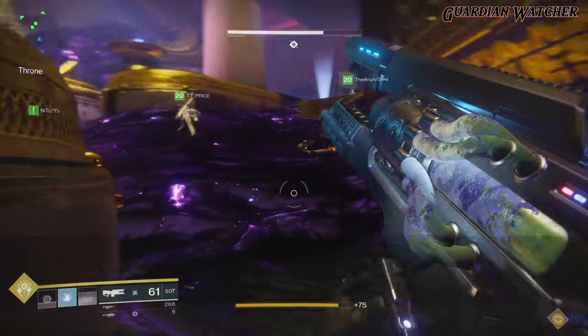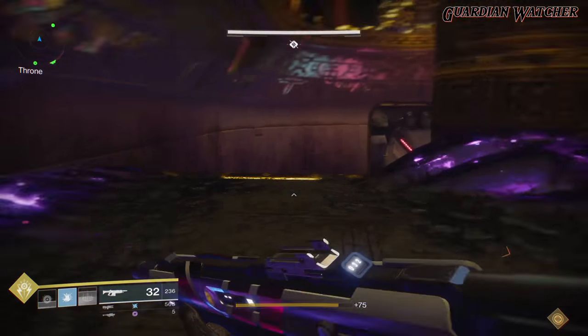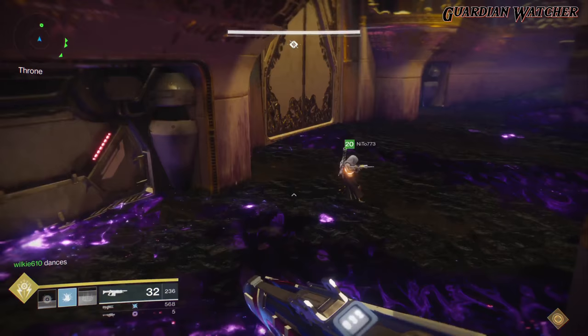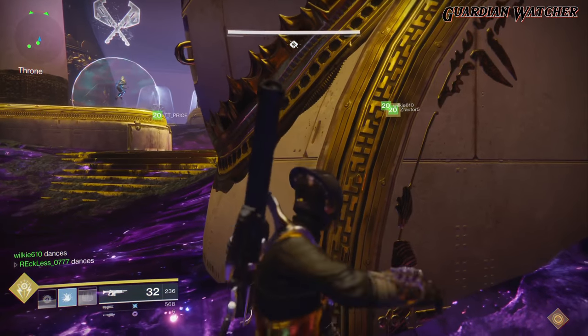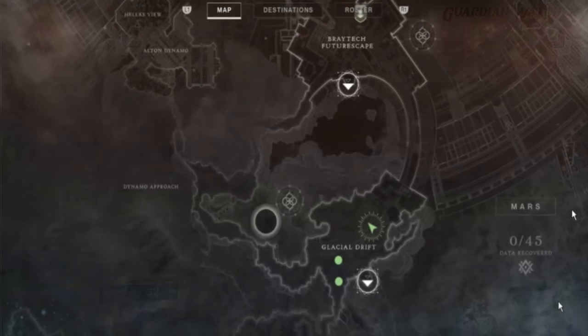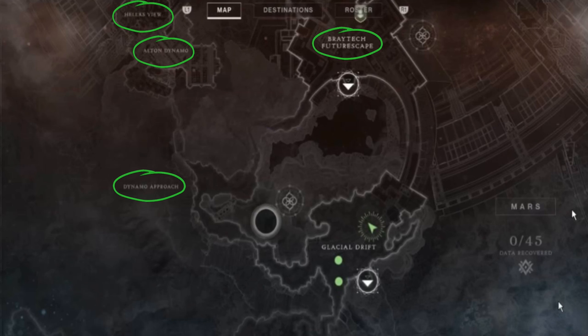All sources for this video will be in the description below. The new map of Mars for the Warmind expansion was released today, April 26, 2018. There is a decent amount of detail on the map, so let's go over it. This is Hela's Basin — yes, the entire thing. There are five different locations within Hela's Basin, similar to the EDZ and the other destinations. These locations are Hela's View, Alton Dynamo, Dynamo Approach, Braytech Futurescape, and Glacial Drift.